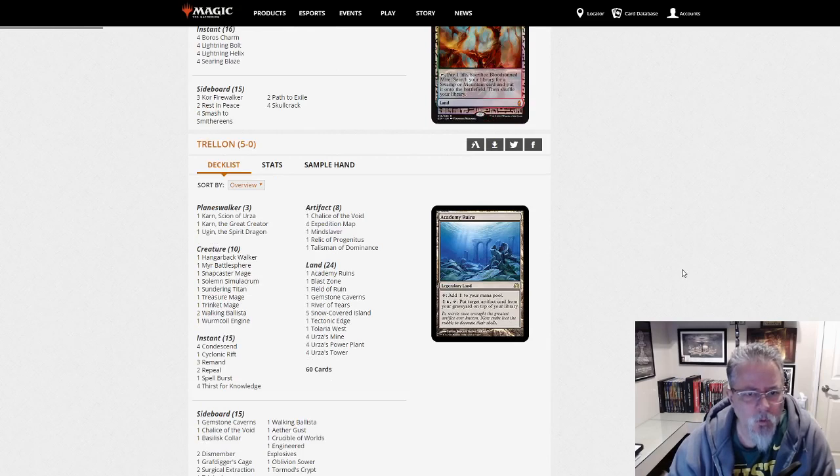Trellon with Mono-Blue Tron. Sundering Titan, Treasure and Trinket Mage, Myr Battlesphere — I love that card in EDH, it must be fun in Modern — a Mindslaver, of course. Yep, good old Blue Tron.